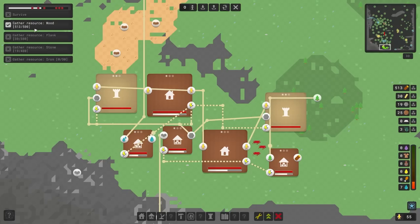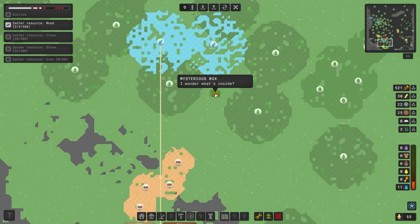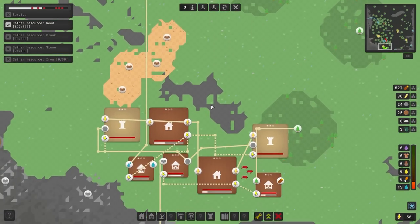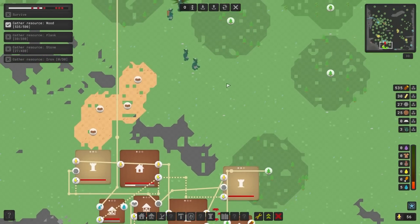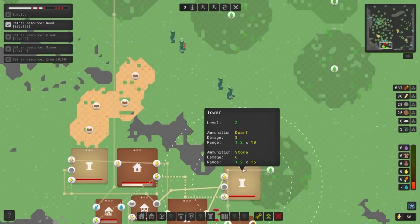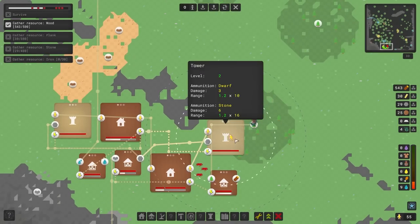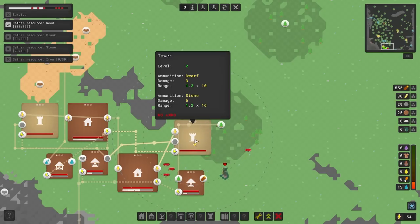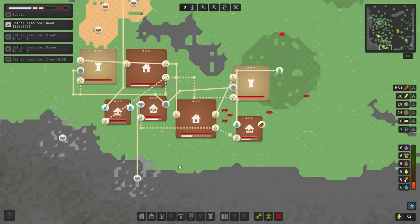We've hit our target of gathering woods - now we need to work on planks and a lot more. There was a fantastic little stun effect from the stones, and the trolls have been really nicely repelled. That is pretty excellent. We need to gather a whole bunch of additional stone.